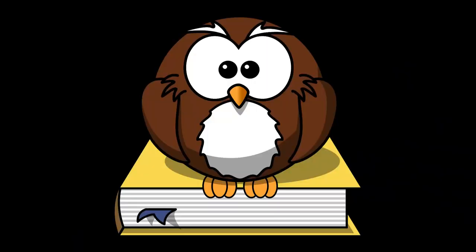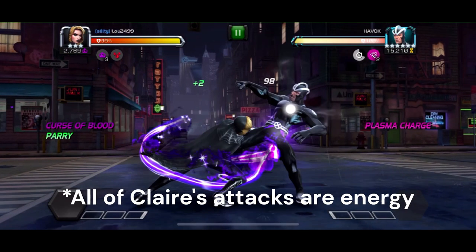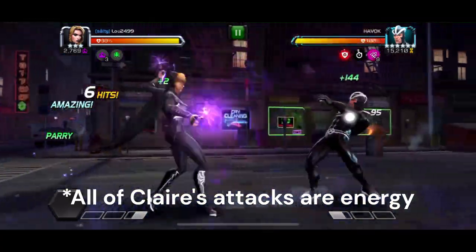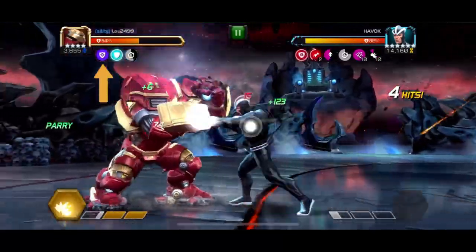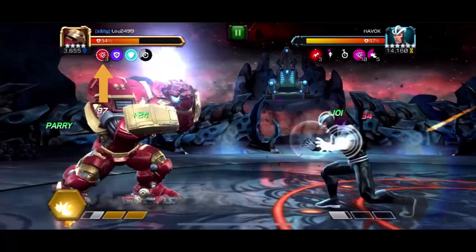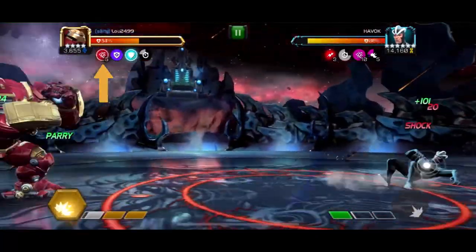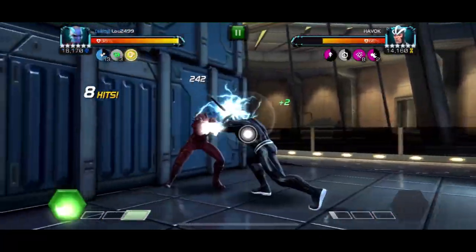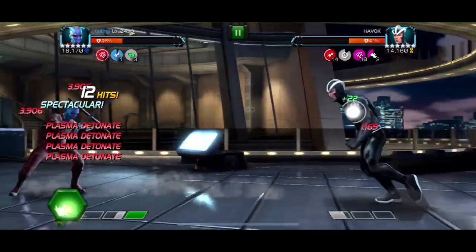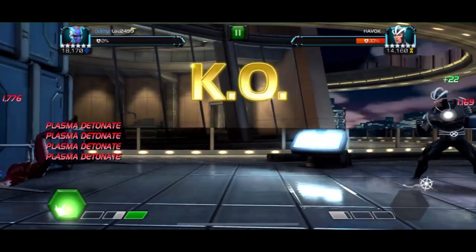There are several other ways that Havok can gain plasma, both on himself and also placing it directly onto you. Striking Havok with a critical hit, or an energy attack, will give him an additional charge. Ticks from energy damage over time sources also count towards this, giving him a large number of charges very quickly. As we can see here, the plasmas on Havok and myself go absolutely crazy once Nebula applies a large number of shocks.